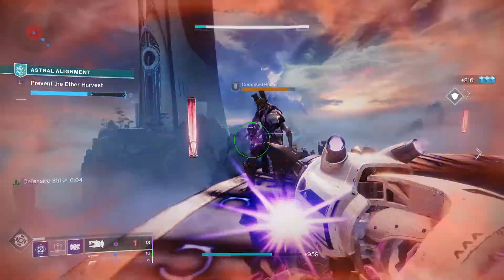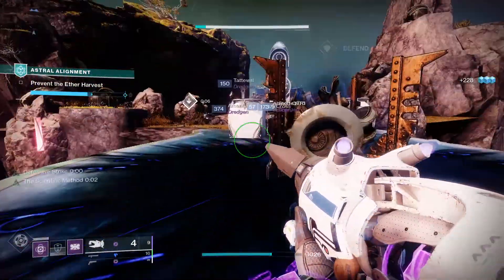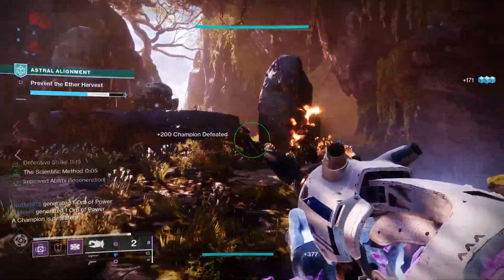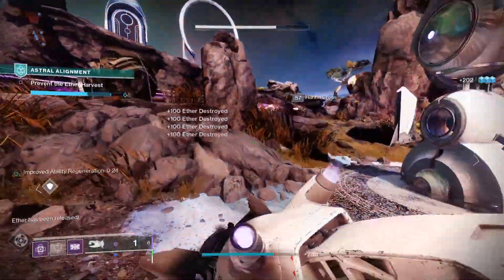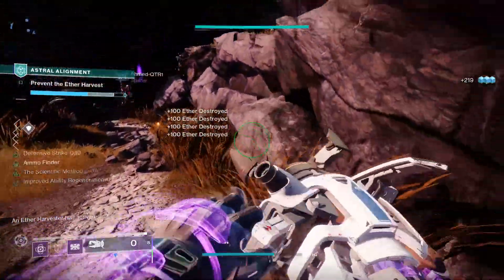No Backup Plans are exotic Titan gauntlets introduced in Season of the Lost. If you are a shotgun-loving Titan, these are the exotic gauntlets for you. Today I'm going to look at No Backup Plans, how to get them, and then put together a Titan PvE build so you can run in up close and personal with enemies and send them packing with a shotgun to the face.